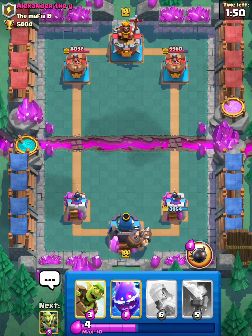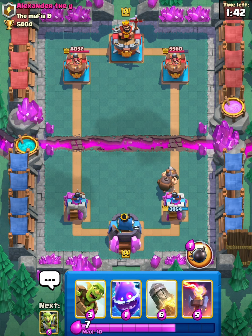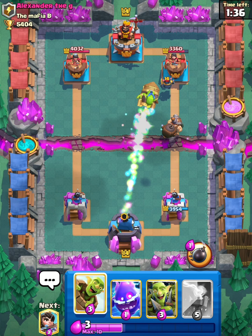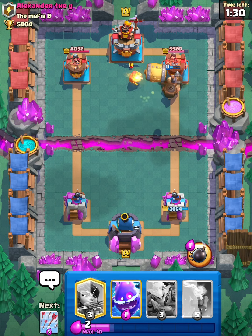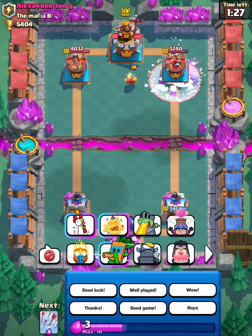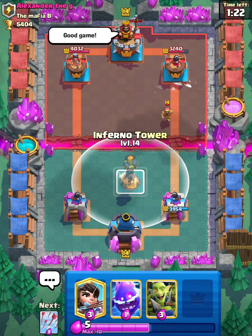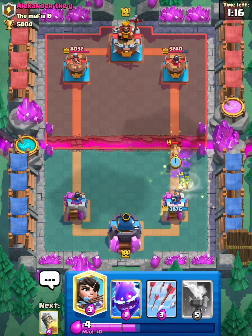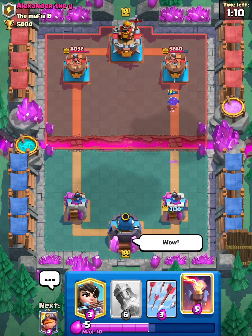Let's go Mighty Miner in the back. What does he have for it? He has Mini P.E.K.K.A. — let's just Rocket that because we can. He has a Wizard now. Let's Goblin Barrel; hopefully we can get a little damage off with that Mighty Miner. Oh, he freezes the Goblin Barrel — that's a well played to you, sir. He predicts Tornado — that is a wow right there.